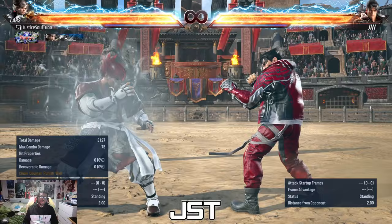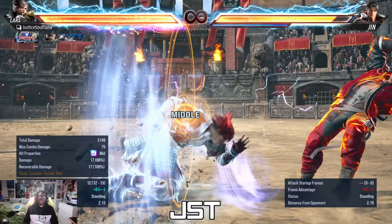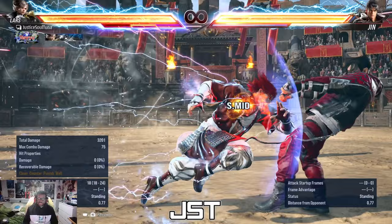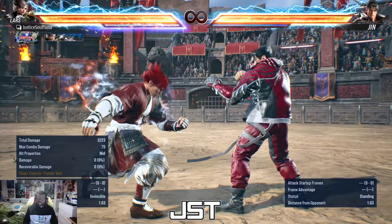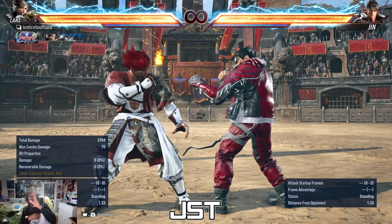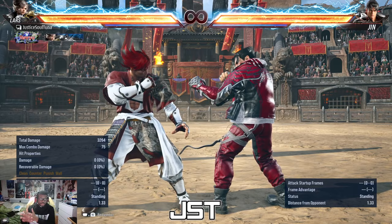The mixup is pretty powerful — if they know you'll go for it, you can do Rebellion, Sen 1 on block, go for a throw mix or a back 4. You can go for a low like down-back 1, but at 17 frames it's too slow. In my opinion at plus 5, just take the frames and go for a mix — go for back 4, go for a throw, force them to guess. If you don't take the frames and go for a risky low, they can hit you.